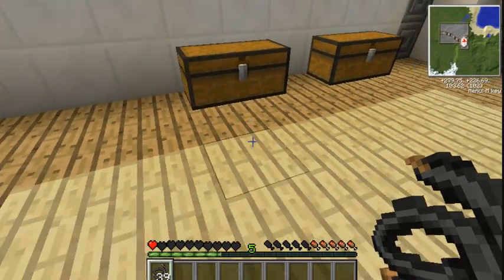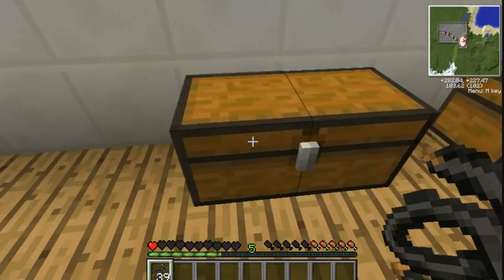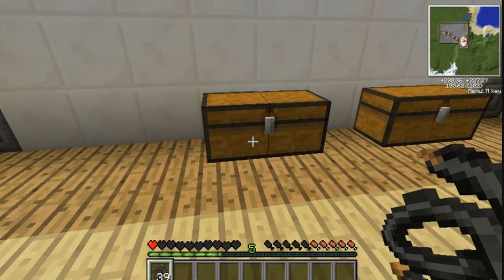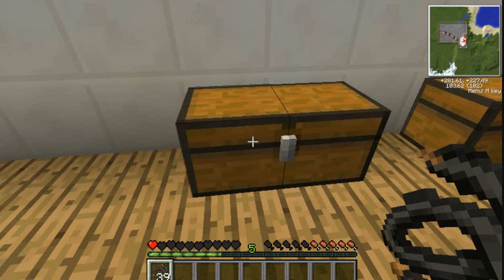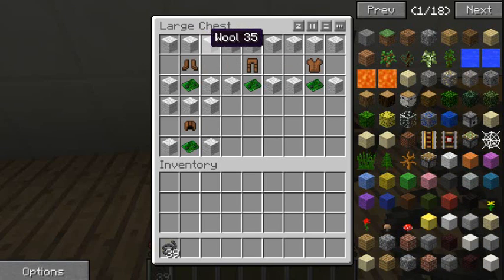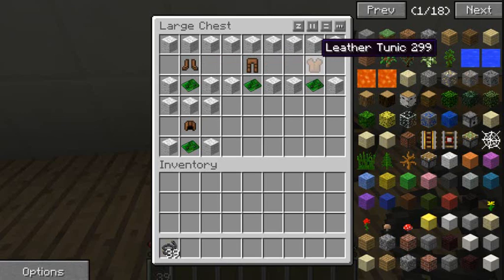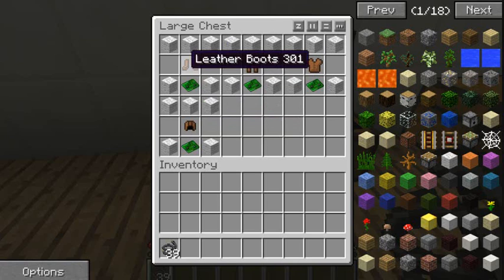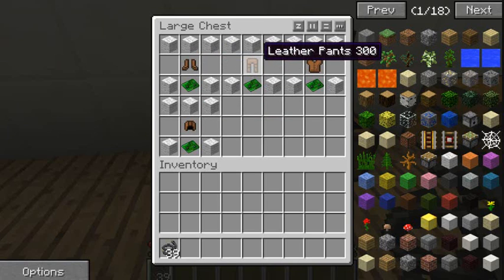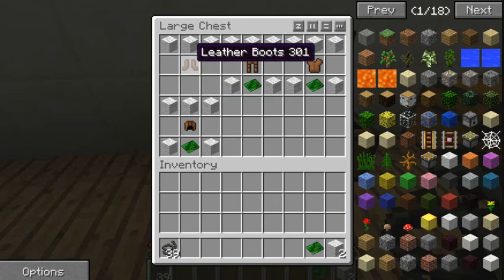The first thing you need to make is a hazmat suit, because soon as you start messing around with uranium you start getting poisoned. To make a hazmat suit you need five wool and a basic circuit, plus whichever part of the armor you want to protect: head needs a leather cap, feet need leather boots, legs need leather pants, and torso needs a leather tunic.